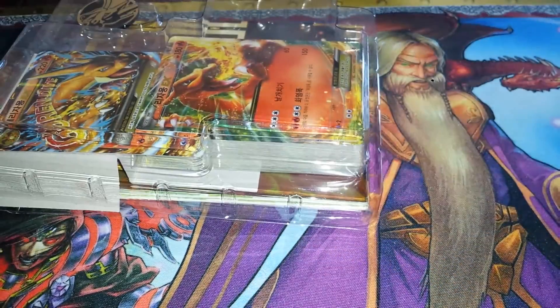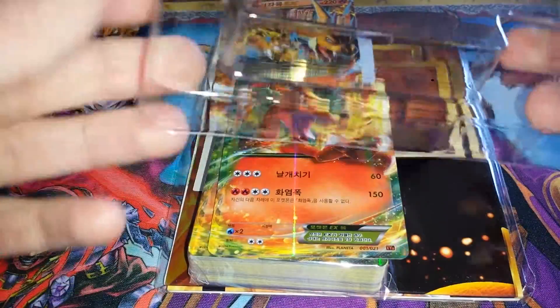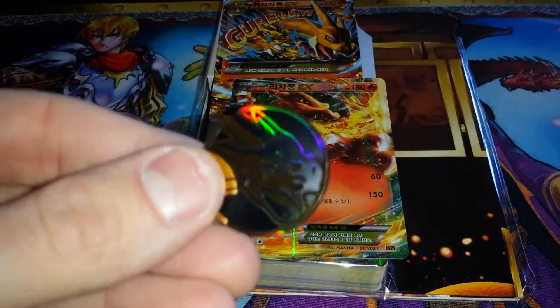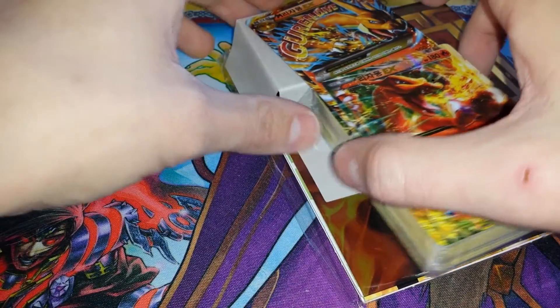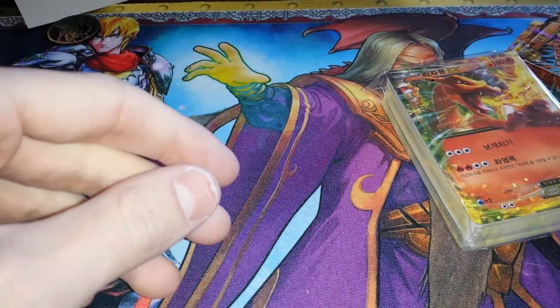Oh, I see what it is. There we go. Alright, we're good to go. As you can see, we've got our coin, the deck itself, some damage counters, a play mat, and a rule book - all in Korean.